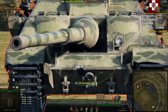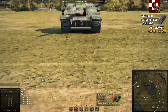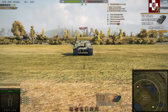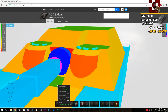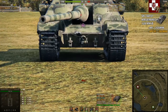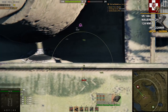There is a trick I want to show: with APCR you can ricochet a shell off the front slope and into the weaker front armor below. You're ricocheting down into a 63mm armor plate. As you can see, we are able to deal damage to the Badger using this technique.